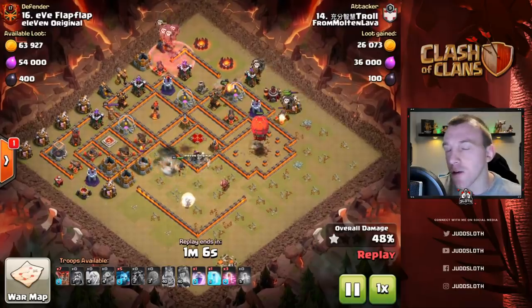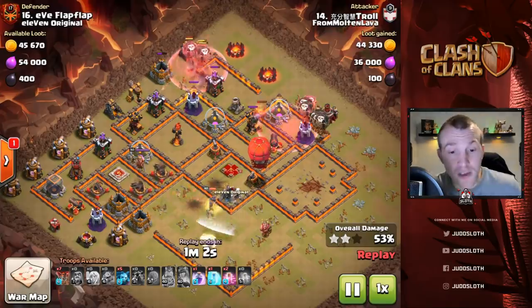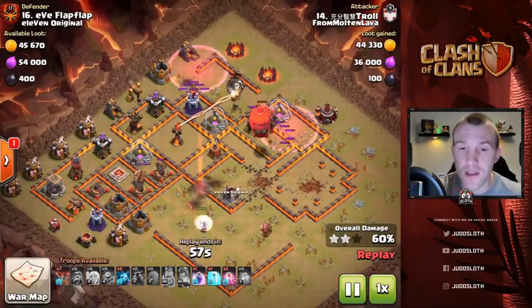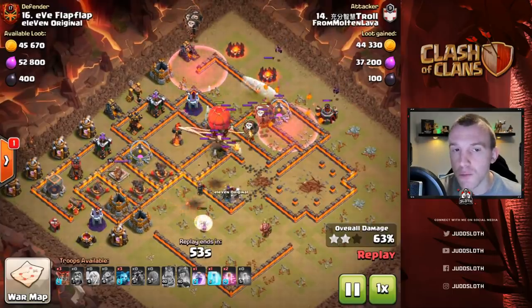In comes that Stone Slammer again — I cannot recommend that Siege Machine enough. We've had specific videos on it recently and you can check them out. The Stone Slammer, if you can use it, can be easily merged in with your Lalo.